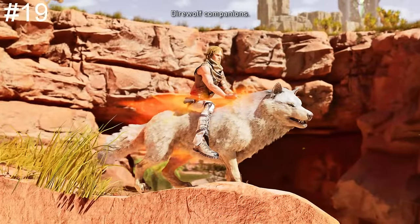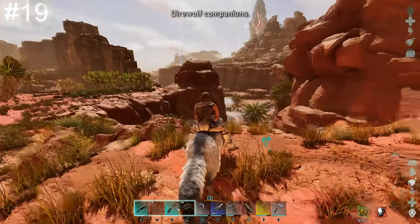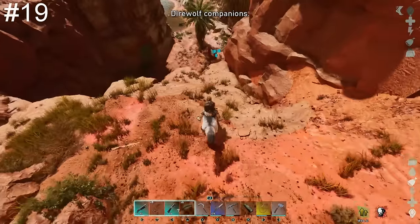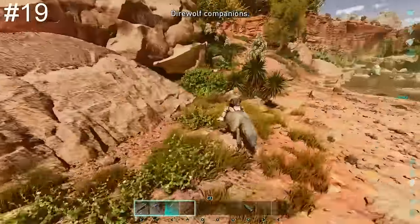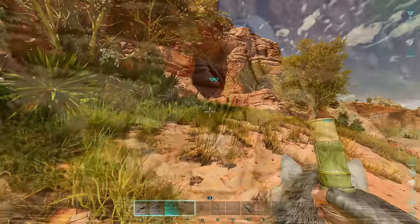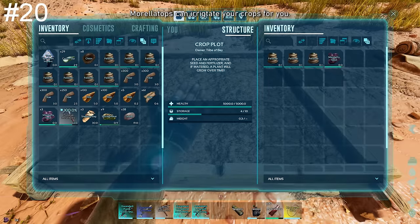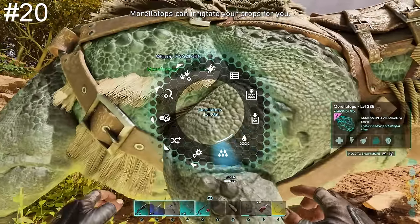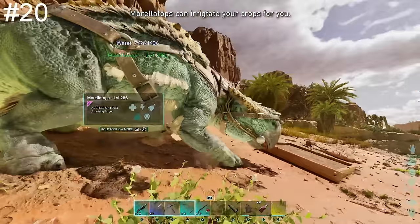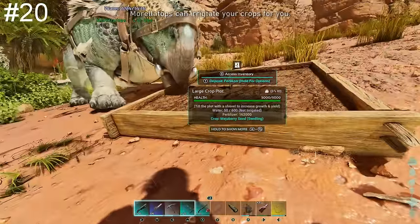The Direwolf is the perfect companion for finding explorer notes. When using the crouch key, your Direwolf will be able to sniff out nearby explorer notes. This ability will also sniff out hidden hostile creatures — for example, the rock golem or buried pilovias. The Morellatops can now also aid you in irrigating your crops. After planting seeds and fertilizing, access your Morellatops' radial menu and click Enable Irrigation, and it will go and irrigate any nearby crops that need water.